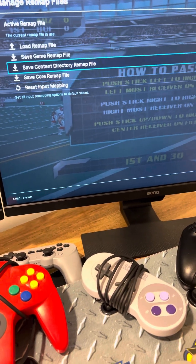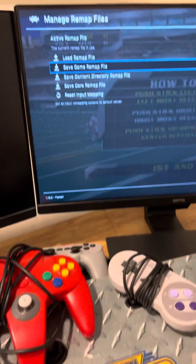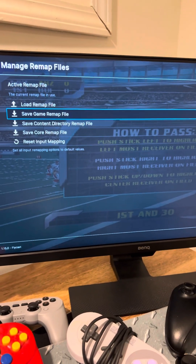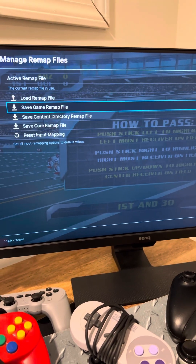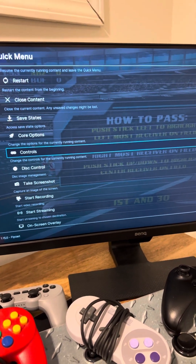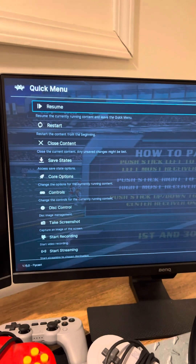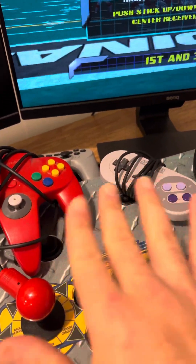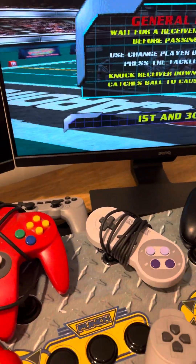Let's say I wanted this button to be Turbo and I switched it only for NFL Blitz — I select Save Game Remap File and it saves permanently. You go back, go back one more time, go to the top, hit Resume, and then that would be your Turbo. You could play just like how the arcade was set up, or however you like — it's your preference.